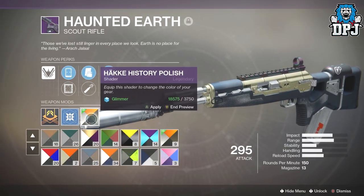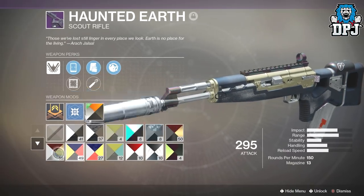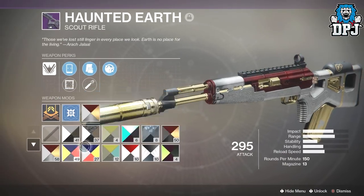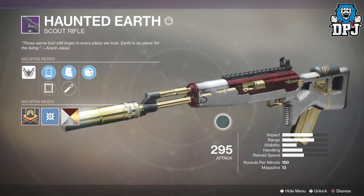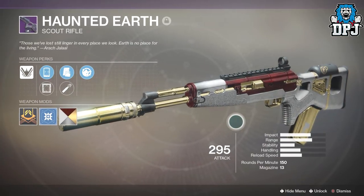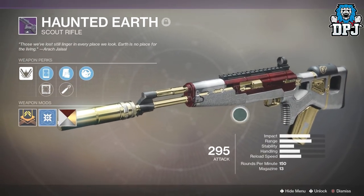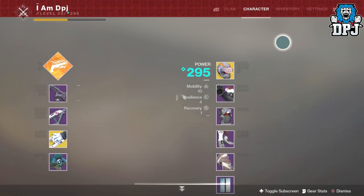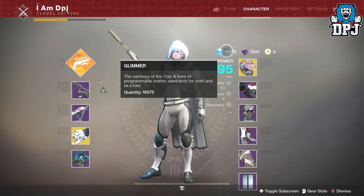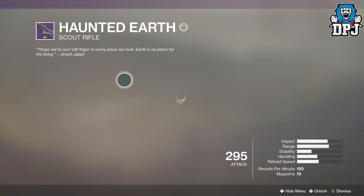Luckily I picked one faction per character, so I actually got to pick all three factions, and whatever faction won I was always going to get the winning weapon for 1,000 glimmer. Now if you didn't assign Dead Orbit on any of your characters, this weapon will cost you 50,000 glimmer from the Dead Orbit vendor within the tower. Today hopefully I will answer the question of is this worth 50,000 glimmer.